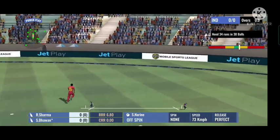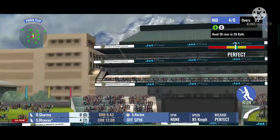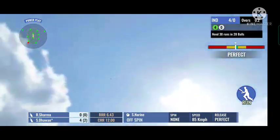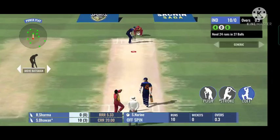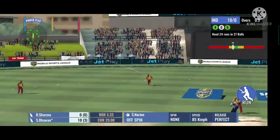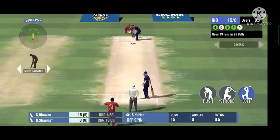Easy pickings for the batsman — pierced through the gap. That's lofted high, all the way for six! In the gap and the ball races away to the fence for four.